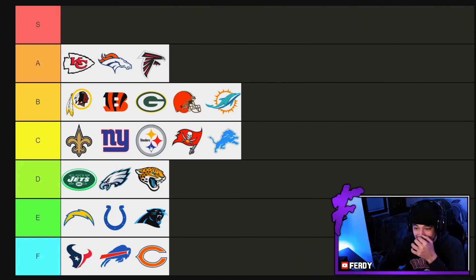C tier we got Saints, Giants, Steelers, Buccaneers, Lions. D tier we have unfortunately the Jets — hurts me to put the Jets this low, but they are getting very outdated. Jets, Eagles, Jaguars. E tier we have Chargers, Colts, and Panthers.